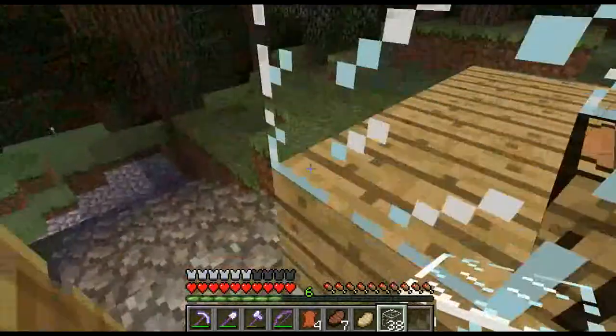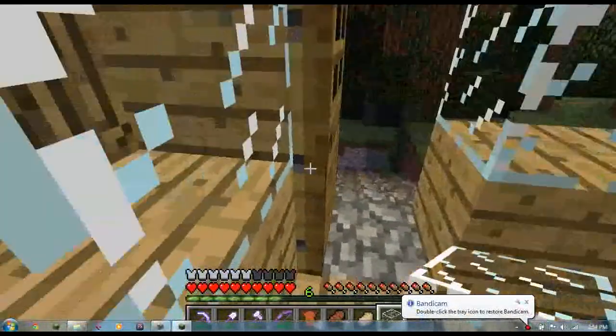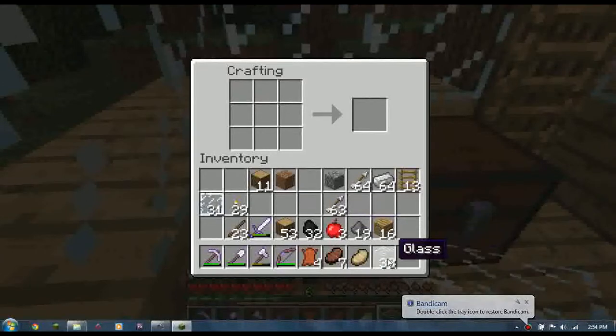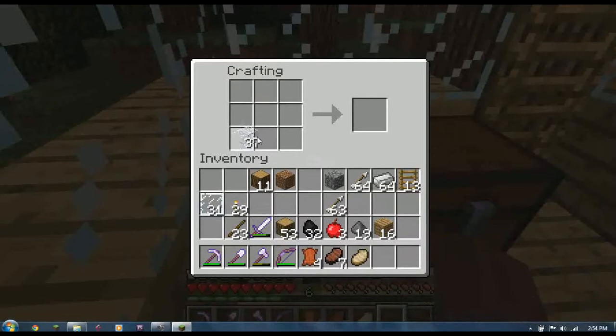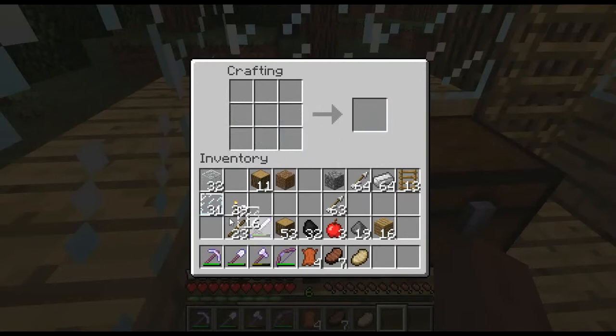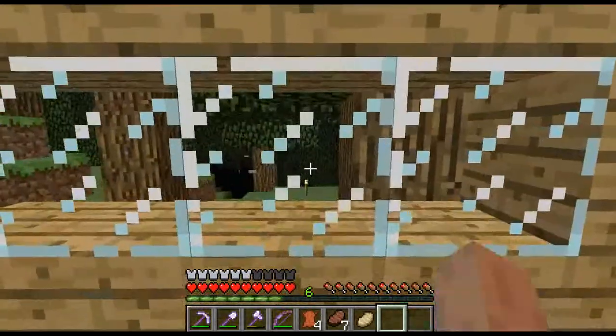For those of you who don't know how to make glass panes, it's pretty simple. All you need is glass. What you want to do is go to a crafting table — you can see I've got glass panes there but I'm just going to make some new ones. You want to place them along the bottom like that, and you get sixteen glass panes, which is quite a good amount — like iron bars, you get sixteen.